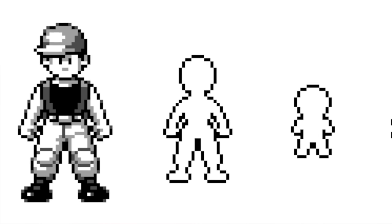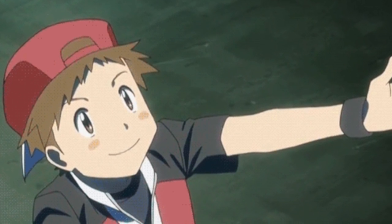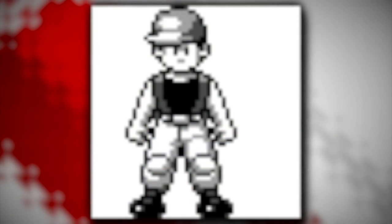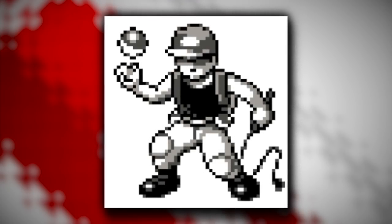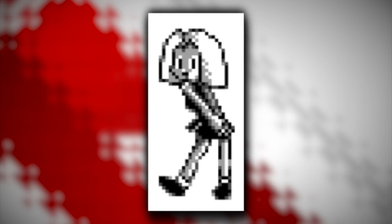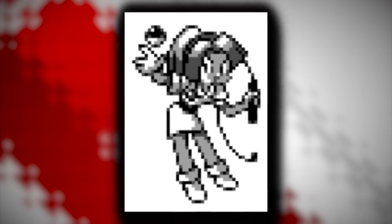Of further note are the cut original trainer designs. Initially, your player character may have been an adult, or at least a bit older than 10 as in the final release. The original character design, named Yuichi, wears suspenders and baggy pants, and in one sprite is quite muscular and wields a whip — which I'm sure would have gone over about as well as you'd expect in markets such as the US. In addition, there are also several cut trainer classes including the Student, Capumon Trainer, Firefighter, and a variation of the female Cool Trainer.